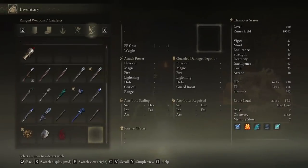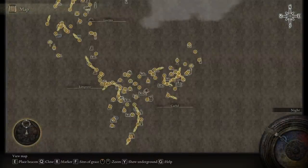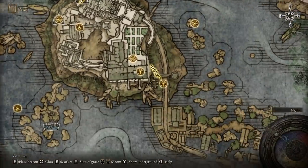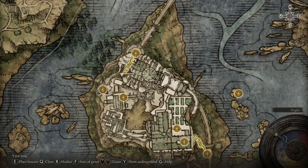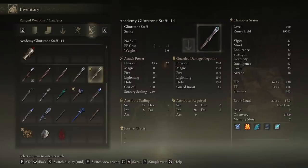Coming over to my inventory, you can see we have a plethora of staffs to look at. First off, for the best early game option — one you can get super early at around level 20-25, or even sooner if you're willing to risk dying — you can get the Meteorite Staff. This is the best staff that's going to carry you until you get to this location here and start progressing through this area, because this is where you'll get the best staff for an intelligence-based scaling character.